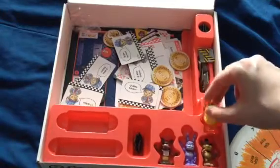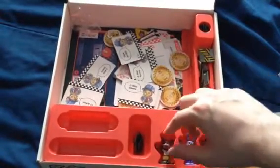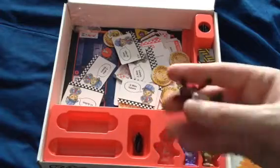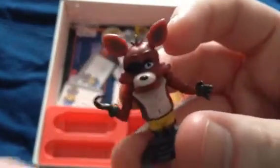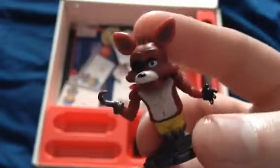Onto the last figure — Foxy the pirate. So there he is. He goes like: 'Yarr, and welcome to the pirate's cove.' Very well done for this figure. Let's put him back over here.